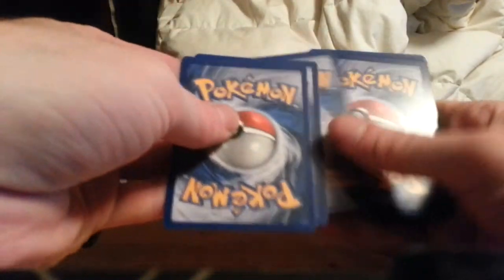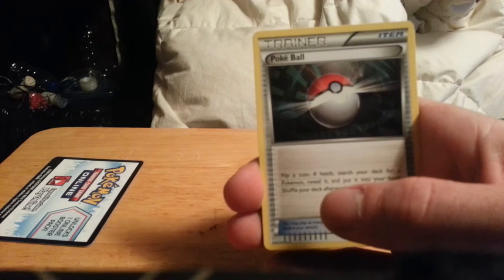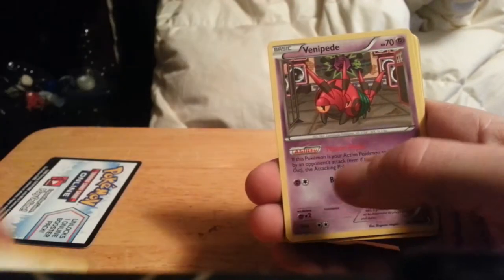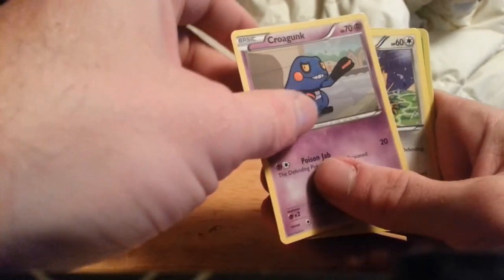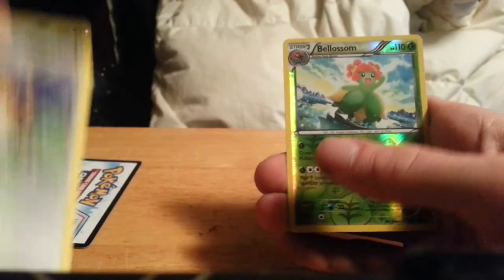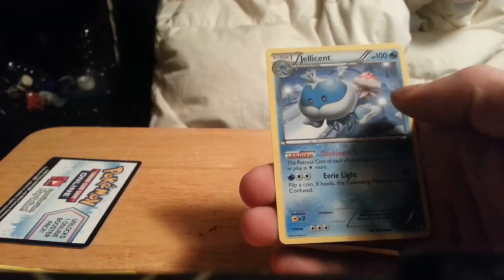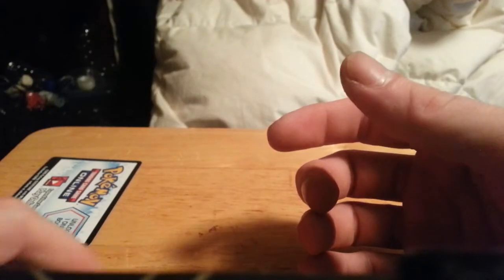Second Boundaries Crossed pack. We have a Pokeball, Pikachu, Tynamo, Venipede, Gligar, a Hugh Supporter, Croagunk, Raticate, a Blossom reverse, and a Jellicent. Wow, that is just unbelievable — unbelievable. Three Jellicents across these packs.